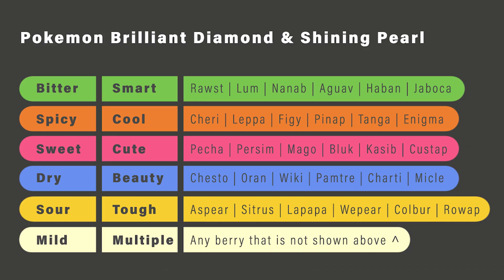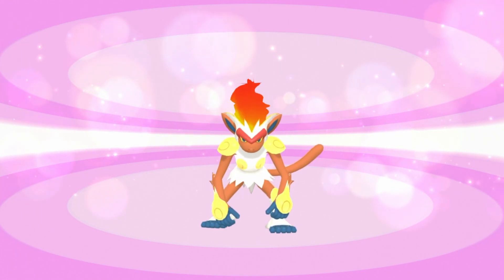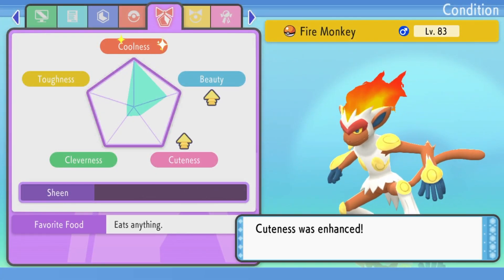Just so you know what to feed them — because you don't want to waste time trying to feed a Feebas dry Poffins to get the beauty up so that you can evolve it into a Milotic, but if it has a nature where it hates dry Poffins, you're going to have a horrible time. And the reason for that is because every time you feed a Poffin to a Pokemon, its sheen goes up. Basically, it's like a counter of how many Poffins it can eat. You can see it by all the sparkles in the sheen bar there.